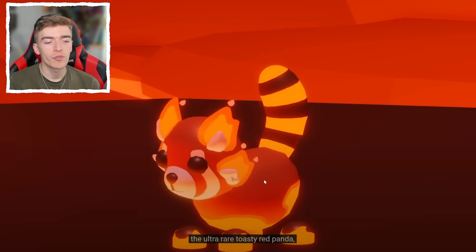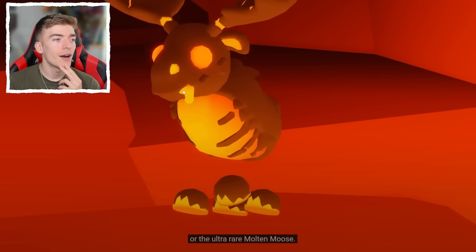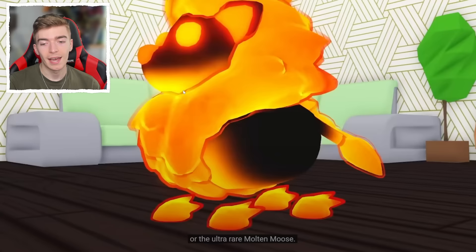I know you're all going to say it's just a new red panda, but it's a toasty one with flames coming out of it — the tail is awesome. It kind of reminds me of the movie Big Red from Disney. And then we've got the ultra rare molten moose, which is a very funny looking pet — he's got lava dripping out of its face.